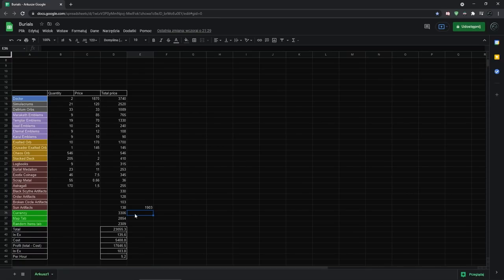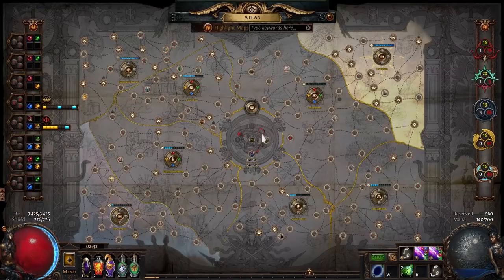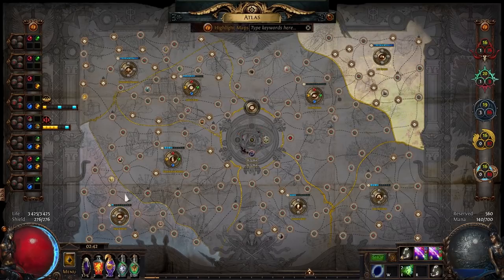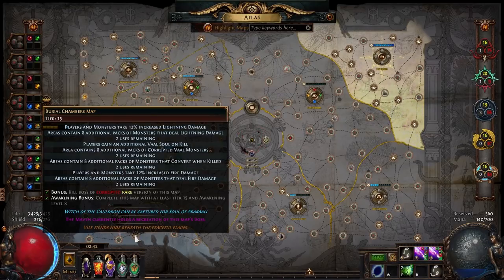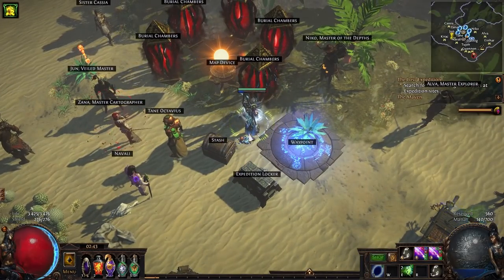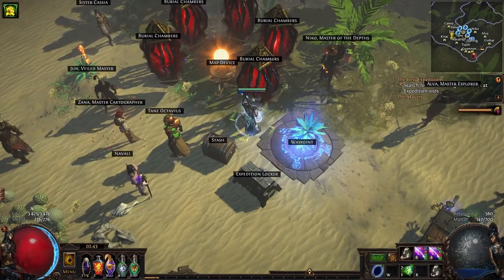If you don't like the RNG or the layout of burial chambers, there are quite a lot of other strategies nowadays. I'm actually happy we don't have to farm specific maps just for divination cards — I farmed burial chambers for like five or six leagues straight back in the day. We have a lot of other options now. I'll still farm burial chambers from time to time because I like the Doctor farm and there's a bit of nostalgia to it. The strategy is pretty decent, but there are plenty of other options if you prefer them. Thanks for watching and see you next time.